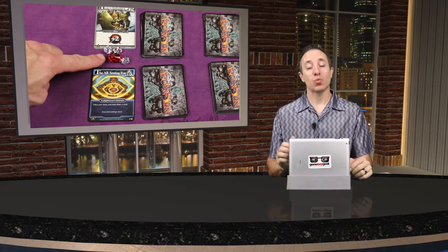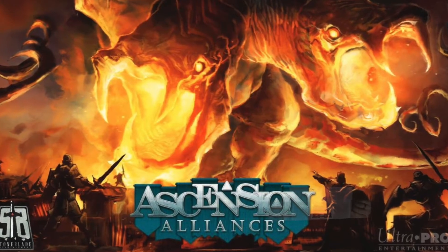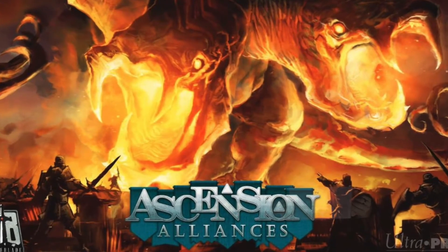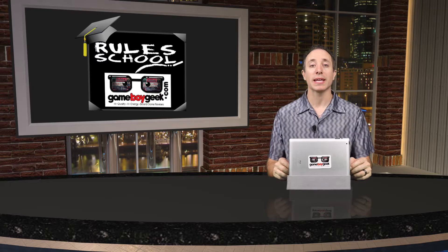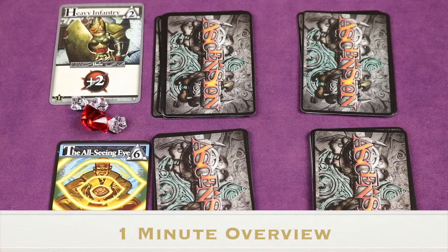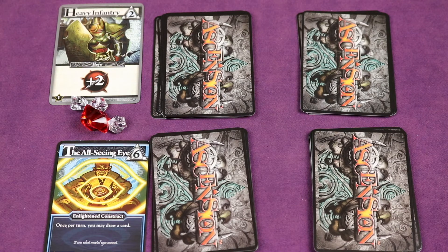Hello, it's the Game Boy Geek here. Today it's all about alliances — we're going to be looking at Ascension Alliances, a new expansion that allows you to play team versus team in the popular deck-building card game. It brings new cards, new mechanics, and allows you to play as aligned pairs. I'm going to do a rule school to teach you how to play without having to read the rules.